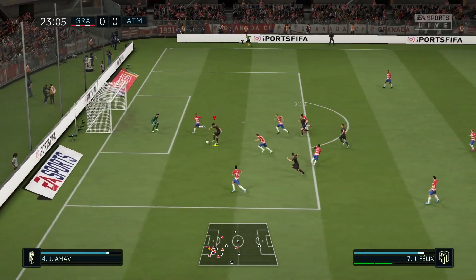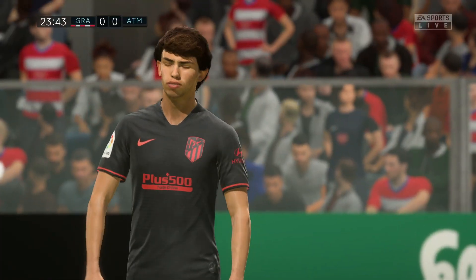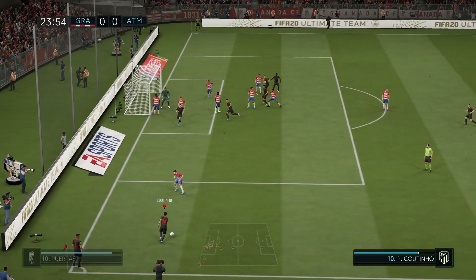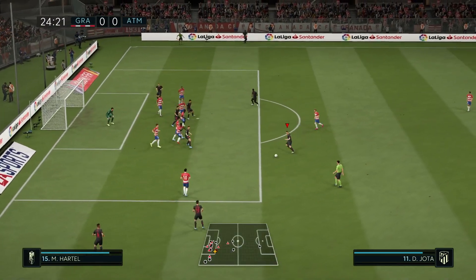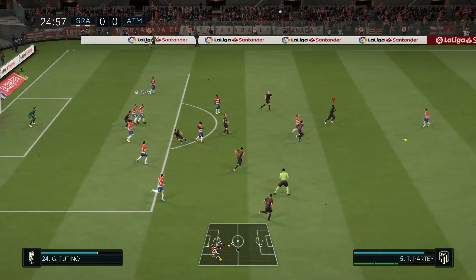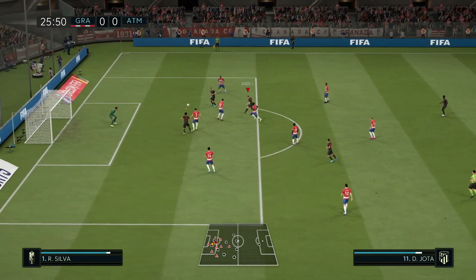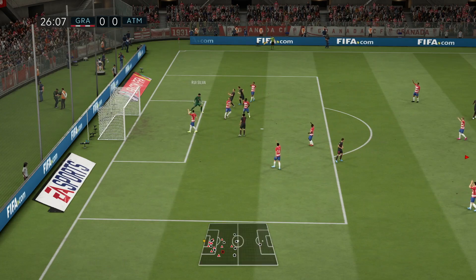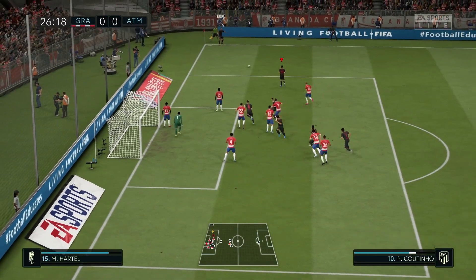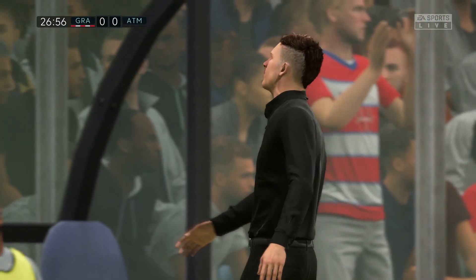Over the top, Joao. Great save by Rui Silver. Nice save, really nice save. There's the cross - Jota, one touch, and then curls it. Blocked by like three players there. Jota - great save again by Rui Silver. Coutinho. Edge of the box - Jota, first time. Silver again with the save.